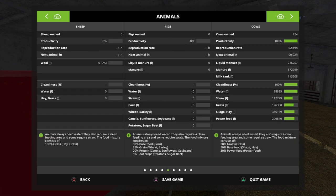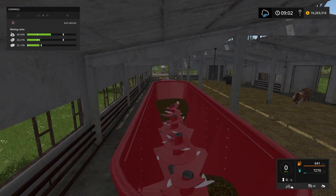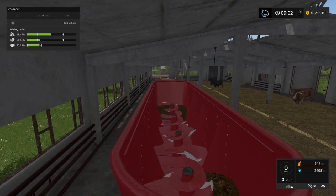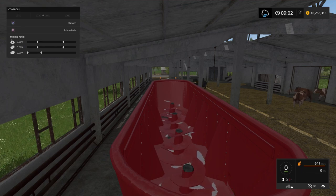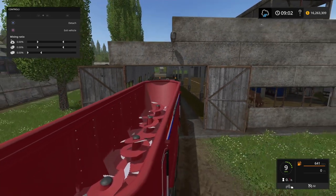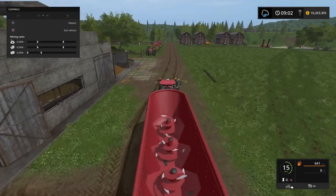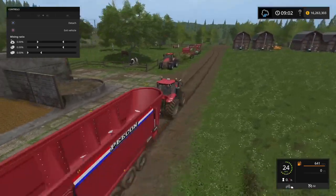Scroll along to the animals — bottom right-hand corner. The two bottom ones are going up. The reason I'm using the harvester on the wheat field was because I need more straw. I need straw for bedding and I need it for mix ration. And there we have it. As soon as I'm ready I'll go back round again, do the same thing and off we go.